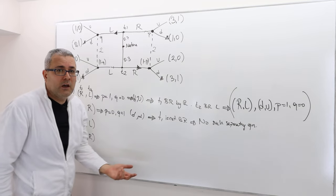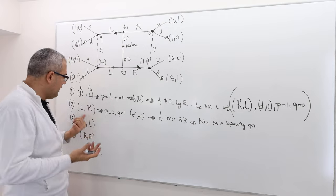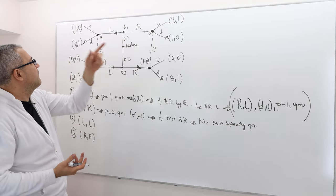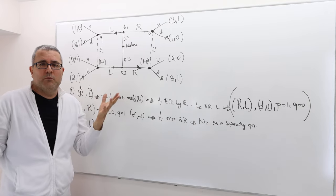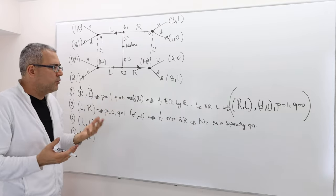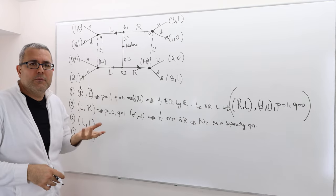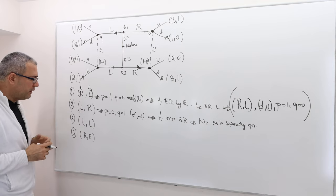Since type 1 is not best responding by playing left — switching to R gives a higher payoff — requirement 2 does not hold, and the entire equilibrium collapses. Therefore, there is no such separating equilibrium.